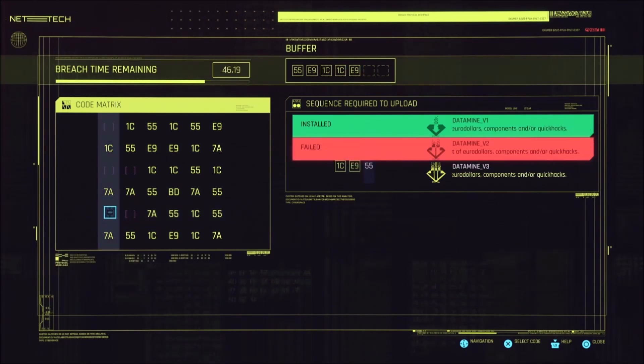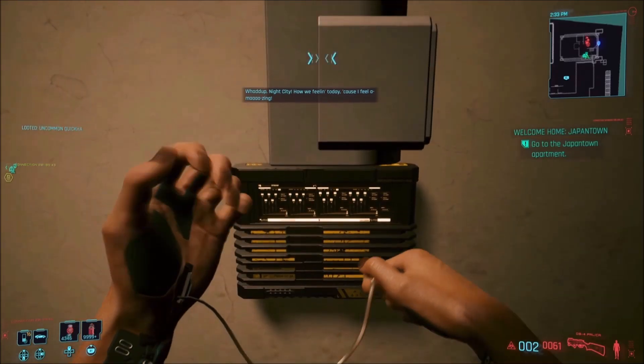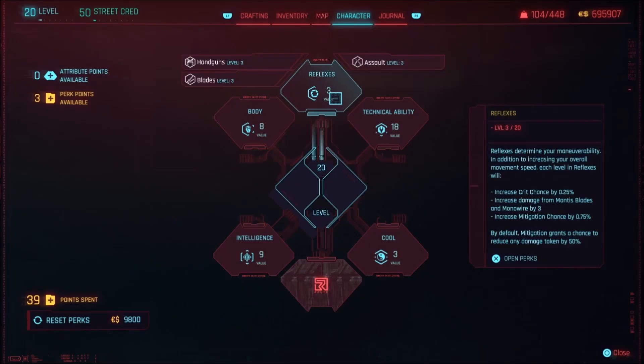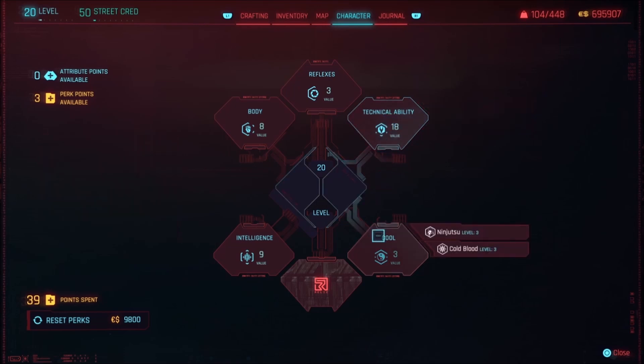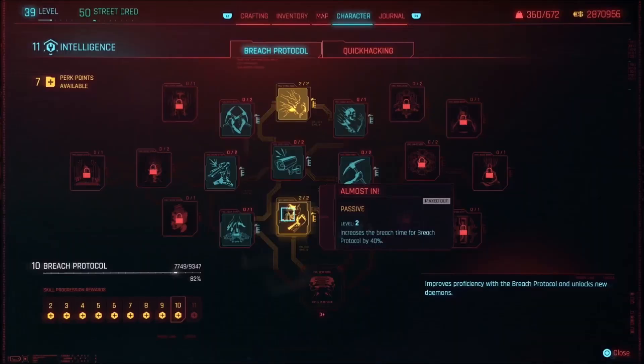I've come across Breach Protocol terminals that are level 15 or 16 in Santo Domingo, but most of them seem to be below level 10 in Westbrook and Watson, where I've been farming XP by doing gigs and NCPD scanner hustles.